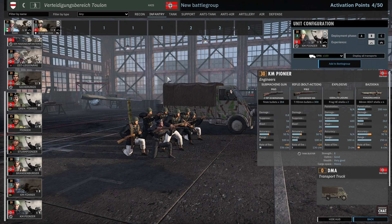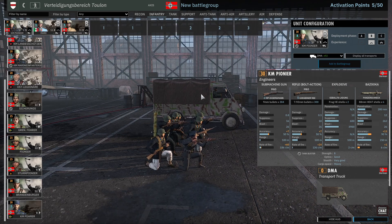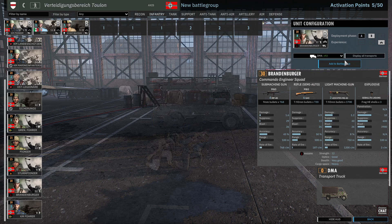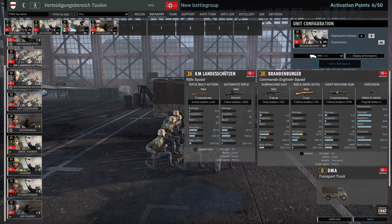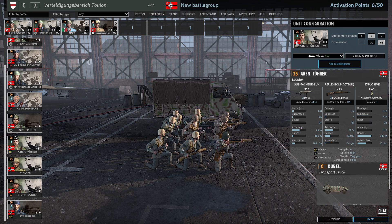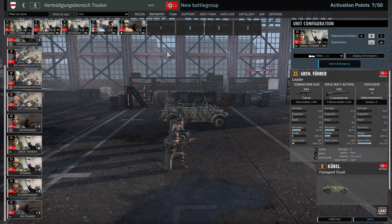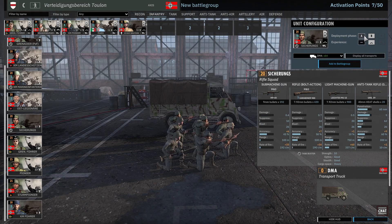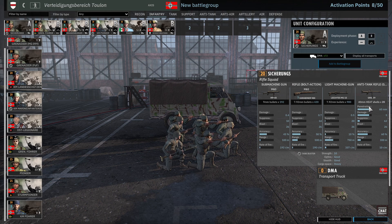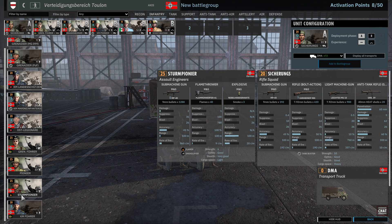You guys know how much of a defensive player I am. We're going to take the Bazooka Pioneer in phase B as well, and the Vandenberger in phase B. So basically, all my phase B infantry are going to be elite. The Shishirongs are going to come in phase A because I want that rifle — it's going to be good to hold against clown cars, especially in towns.